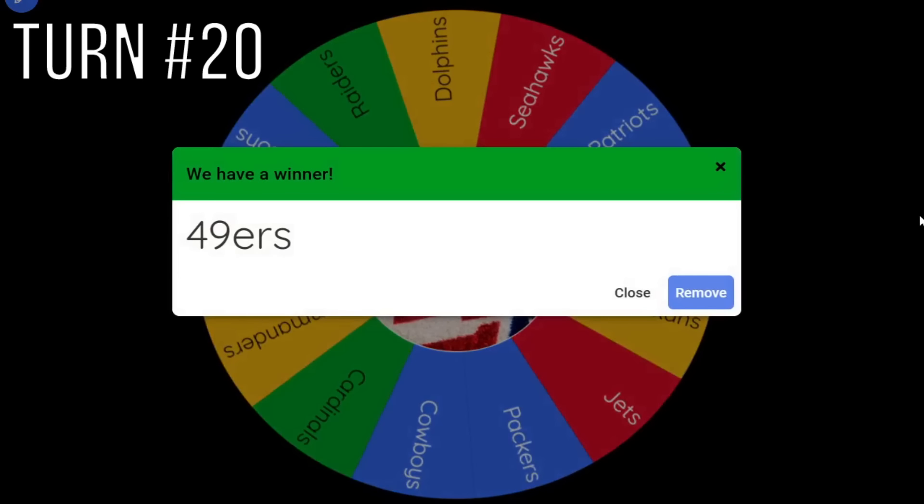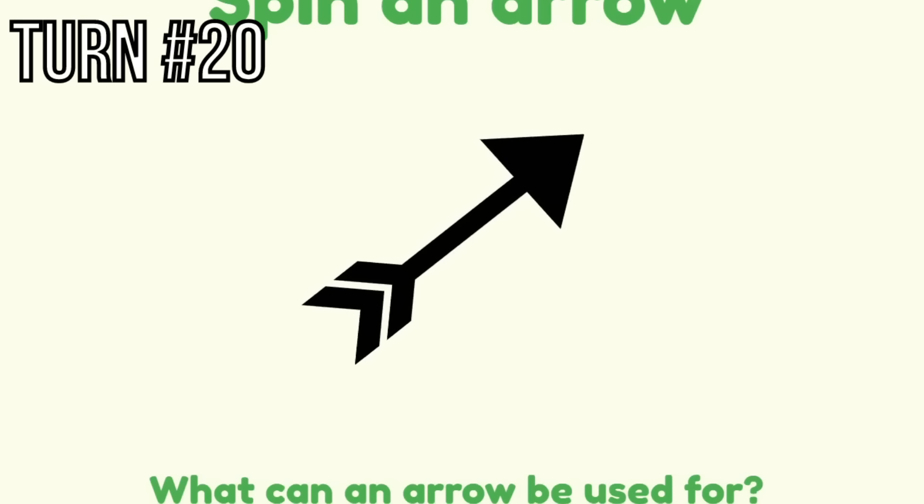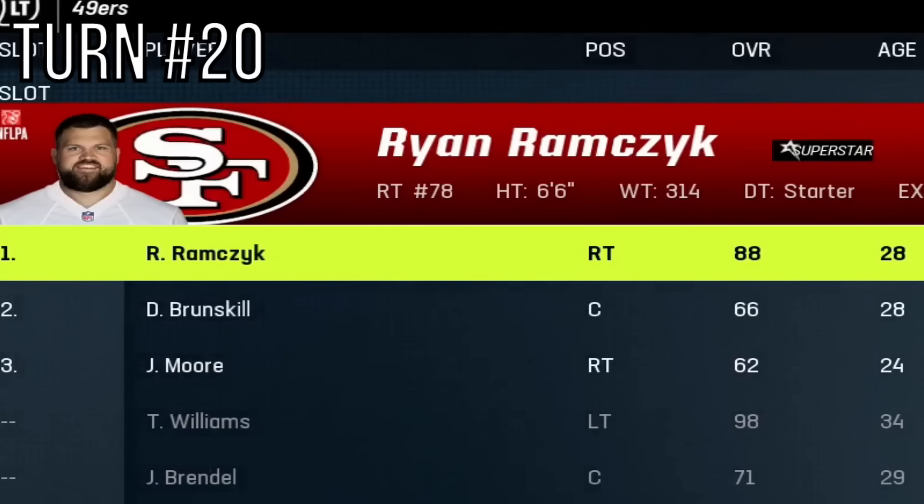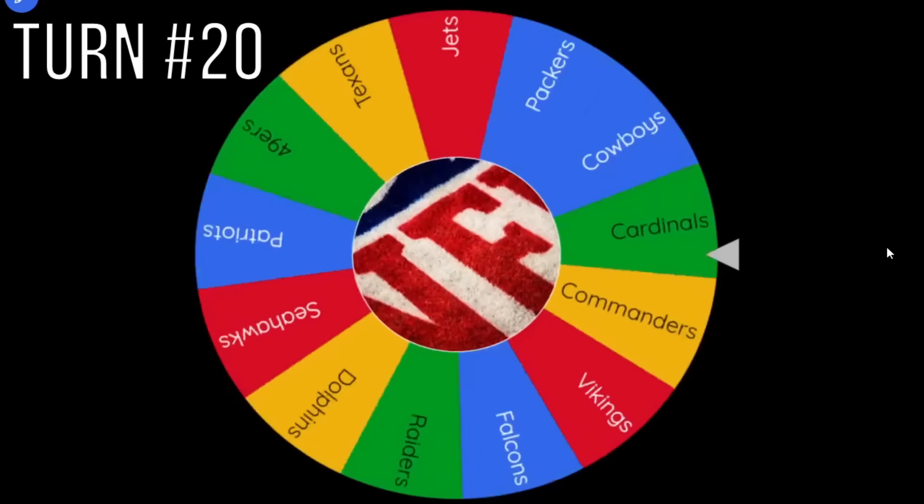The 49ers are up next — their arrow almost hits the Raiders but it's going to be an expansion instead. Maybe that was a good thing — they probably dodged a bullet since the Raiders are looking strong. The Niners are so stacked there's not much else to upgrade, so they just get a right tackle.